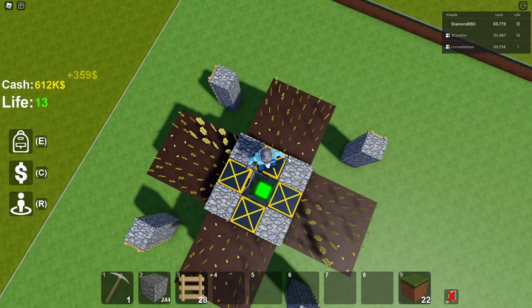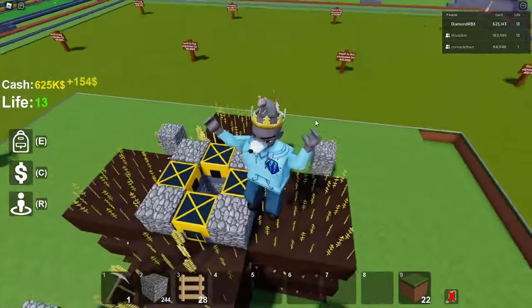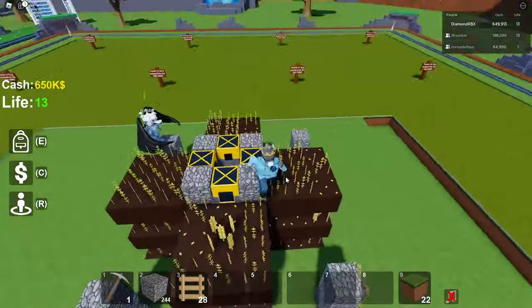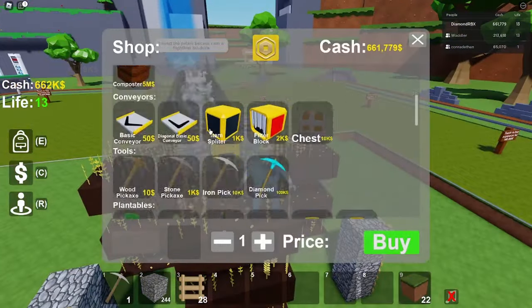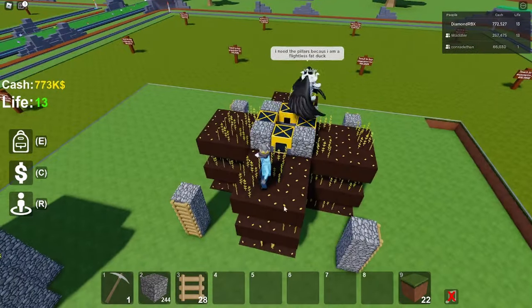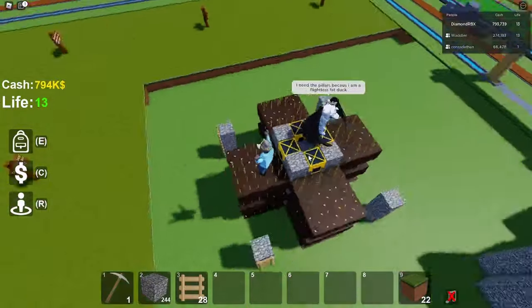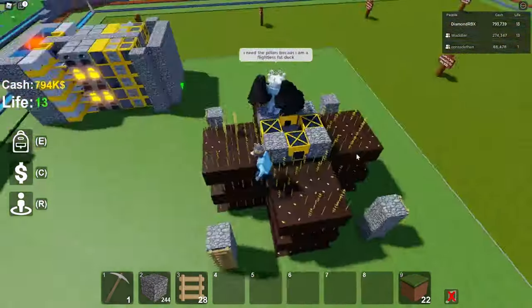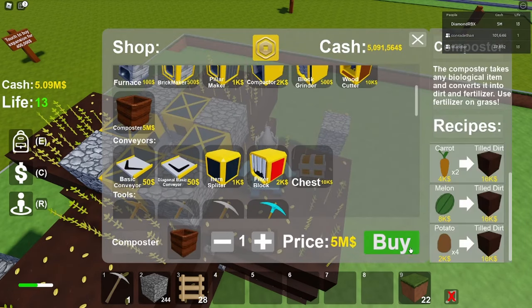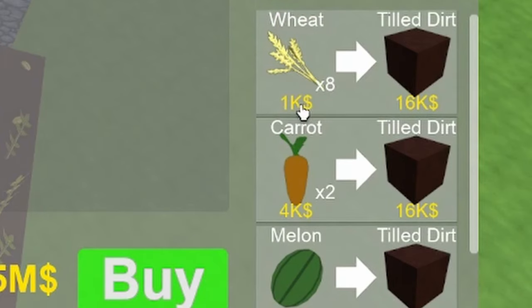As you can see we're getting one times profit right now, but there is a way to get two times profit — you can double your profit instantly. All you have to do is save up five million money and get the composter. Once you get like three layers, saving up five million doesn't actually take that long.